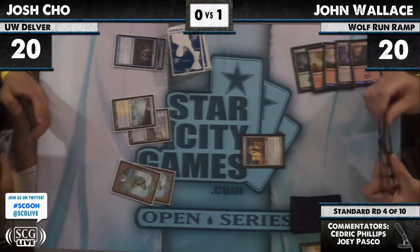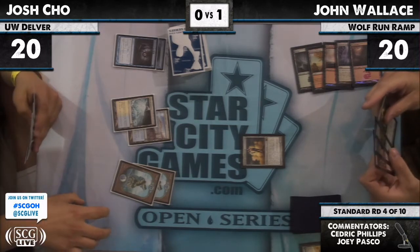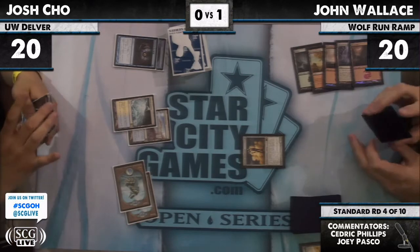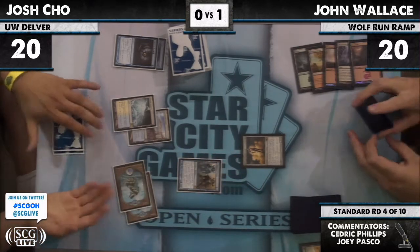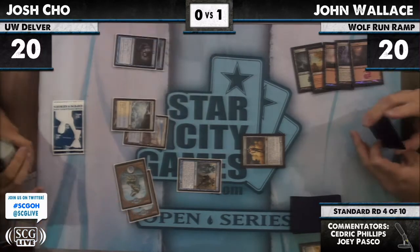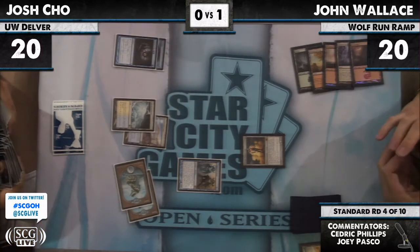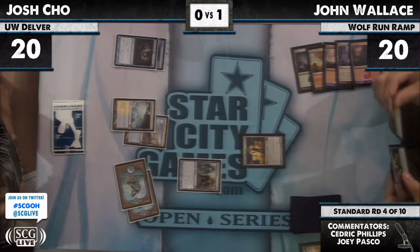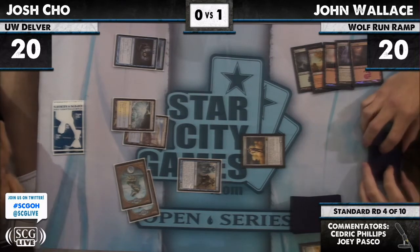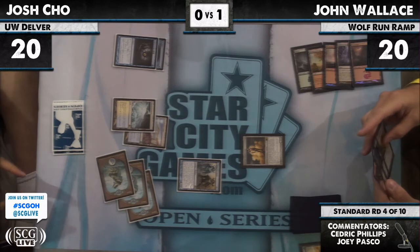He's kind of got his hand in the shadow, and the lighting must not be that great on that side. I think I saw a Restoration Angel over there, but Image is okay. Josh uses Phantasmal Image to copy Jon's Solemn Simulacrum — Josh presumably goes and grabs an Island.